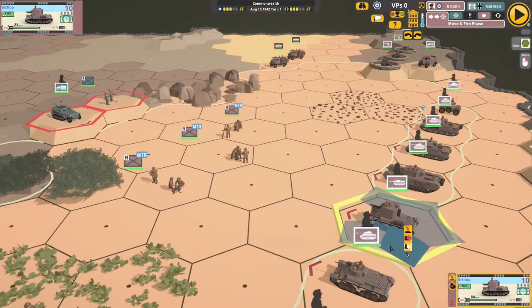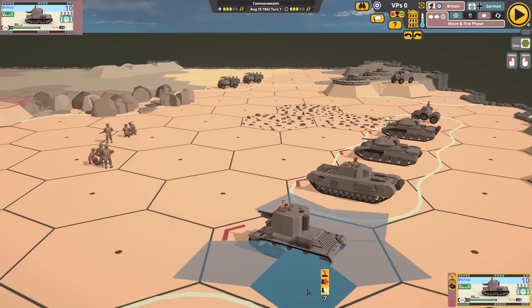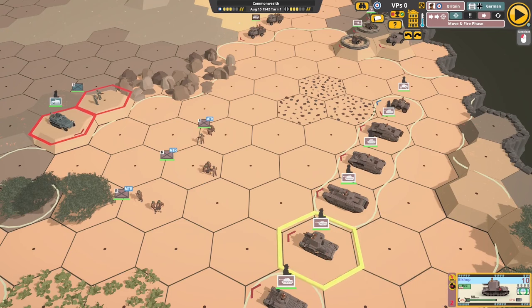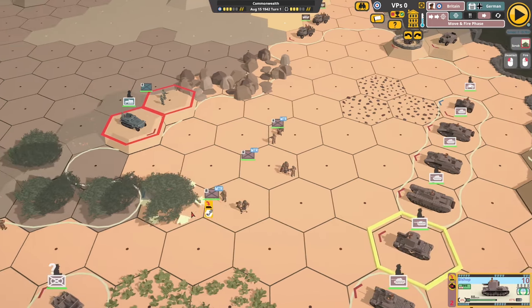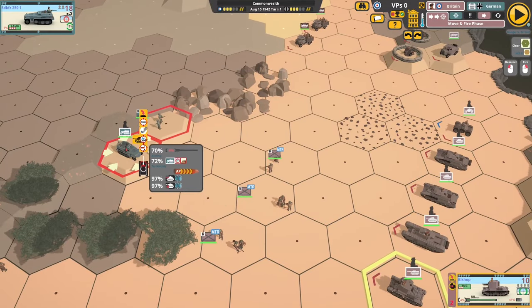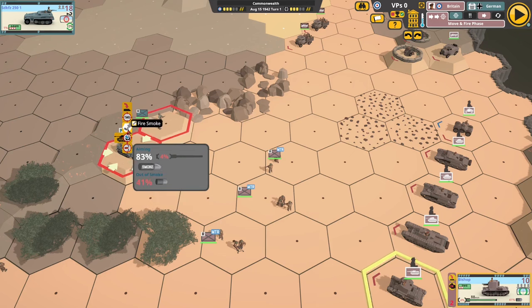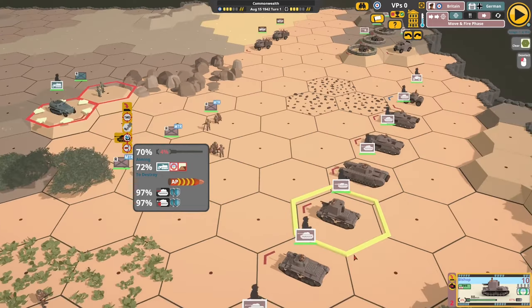Here we've got a Bishop, which uses a Valentine hull and has a 25-pounder gun. It has no restrictions on AP or HE, and it can even fire smoke with a 41% chance of running out. So it can fire armour piercing, high explosive, and smoke — a very useful vehicle to have in your scenario.